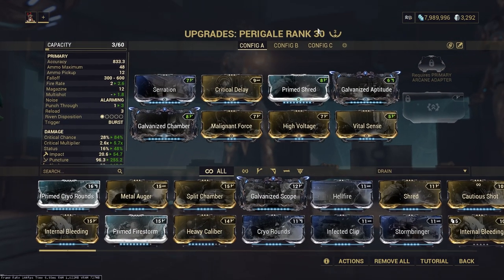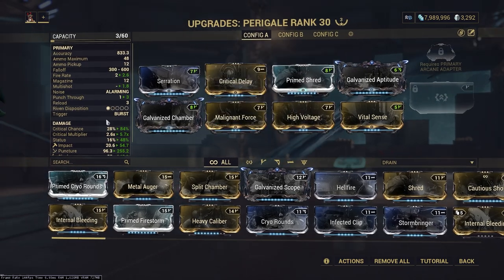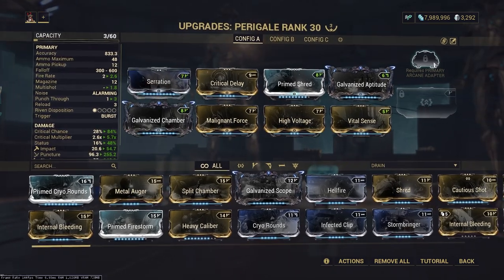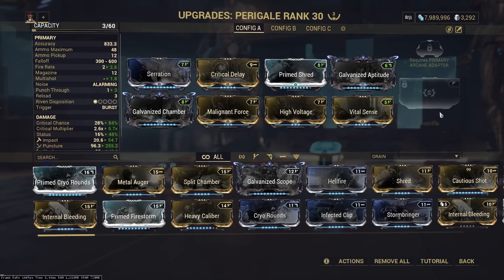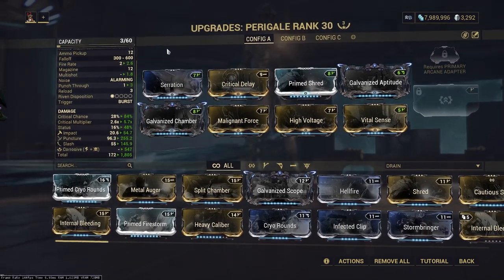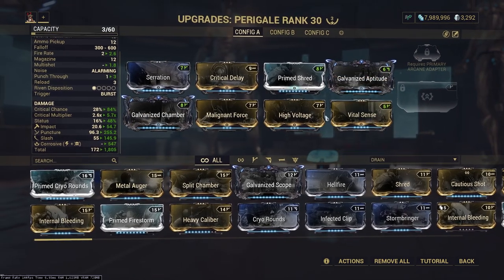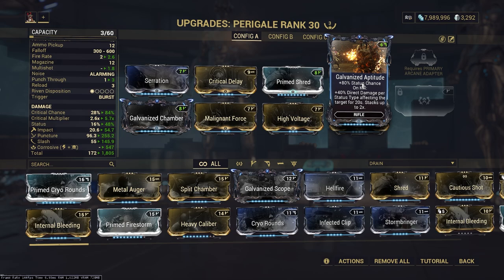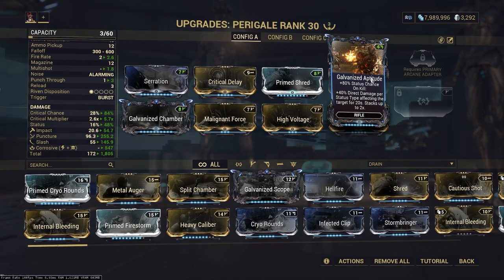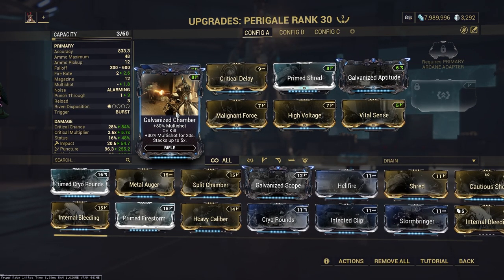This is the build I currently have on it — by no means a perfect build, but it works really well. You want Prime Shred for fire rate and punch through. Crit Delay because the crit is insane. Serration for some damage, but if you have your arcane on you can swap it out — you probably want headshot arcanes and damage arcanes, because you always want 100% ammo and don't want to reload too often. It's also good for Eidolon hunting. Galvanized Chambers for multi-shot is a must of course.